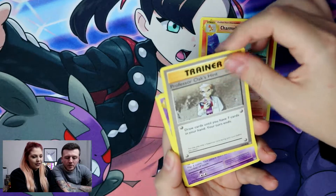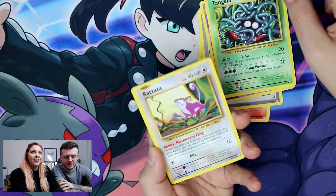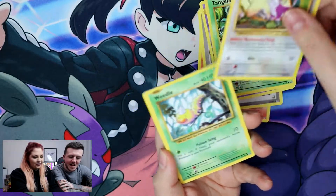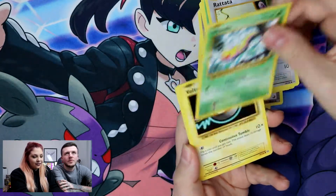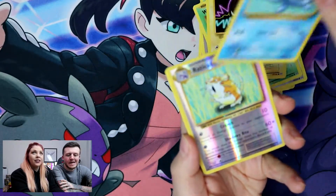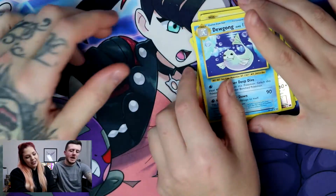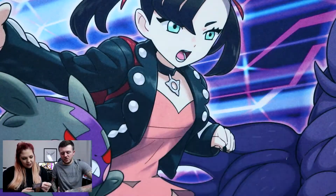Starting with Professor Oak, Nidorino, Tangela — I just love looking at the artwork on these, so cool. Rattata, Weedle, so nostalgic. Voltorb, Poliwag, a reverse Raticate, and it's a Dugong rare. Okay, so not the best start.